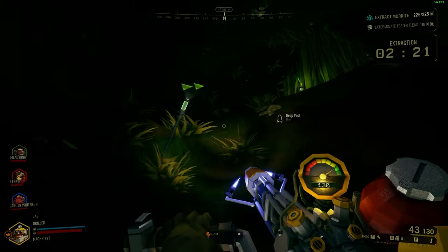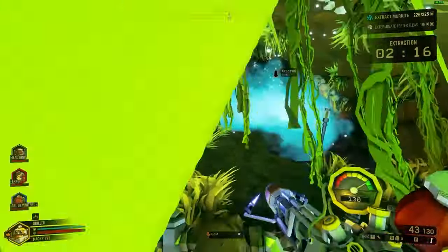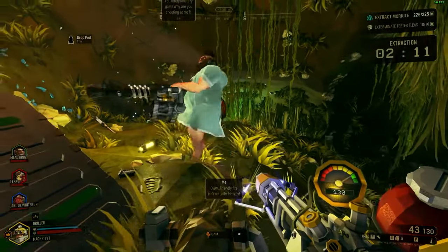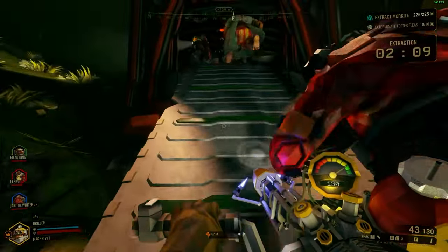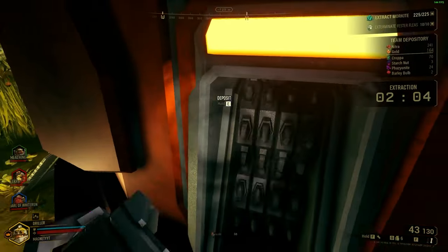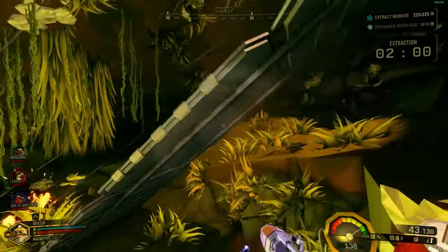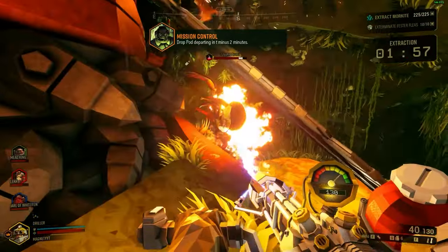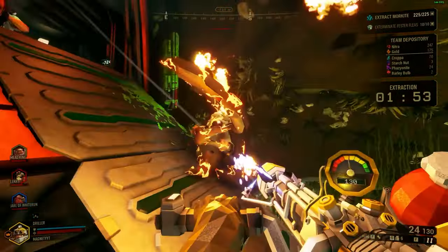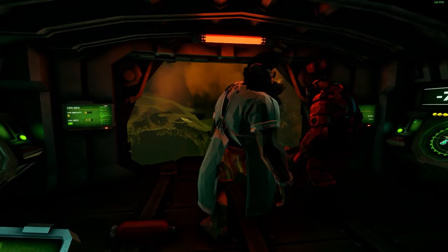If you want to see the full two-hour Ghost Ship Publishing livestream, check the description down below. They only covered Deep Rock Galactic Rogue Core for about 30 minutes at the hour-and-40-minute mark, which is where the majority of my information came from. If you're interested, click the link and feel free to watch their entire livestream. Other than that, if you enjoyed the video, drop a sub and stick around for more extraction game news. We'll talk again real soon. Peace!